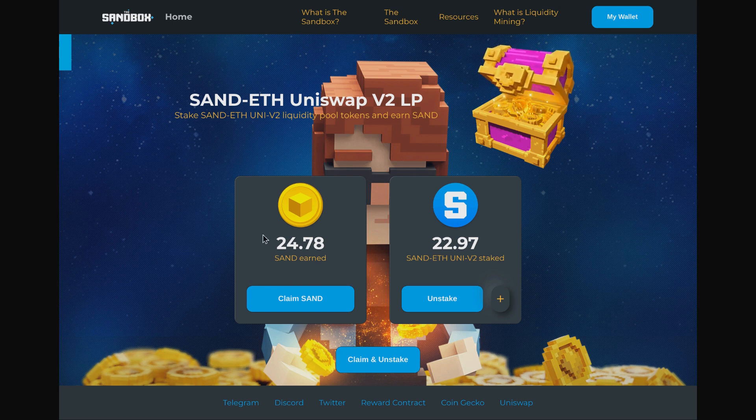I did it about a week ago, and in that week I've earned around 25 SAND tokens — that's about a dollar, so not very much. I'm not doing this to earn money; I'm doing it because it's interesting to mess around with this stuff. It is effectively free SAND tokens though — if I just had this Uniswap token in my wallet it wouldn't be doing anything extra, so this is on top of the fees I'm already earning.